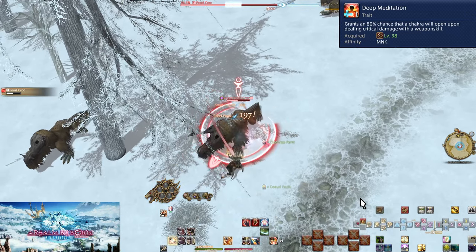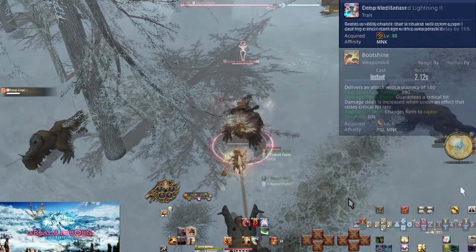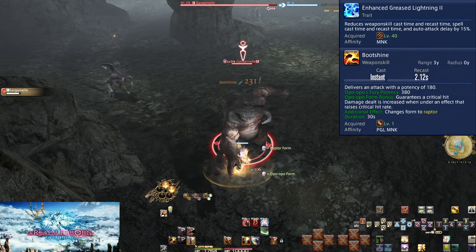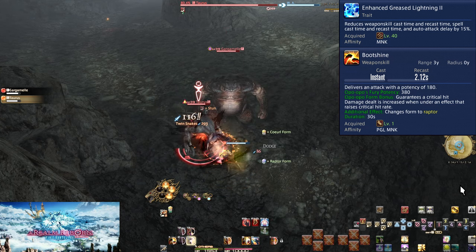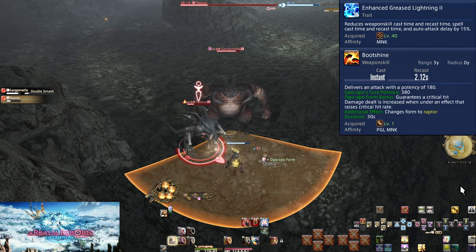Get watching your gauge and listen for the chime to use Steel Peak the moment you hit 5 chakra. Level 40: Enhanced Greased Lightning 2 — Greased Lightning 3. It has been upgraded to a 15% reduction to our global cooldown and auto attack delay. From now on until Shadowbringers, our base GCD is a 2.12-second cooldown.